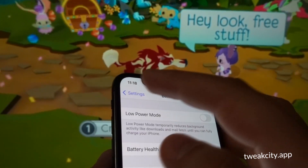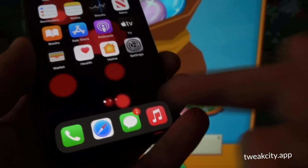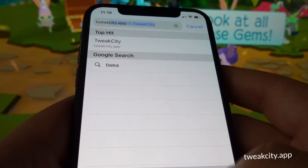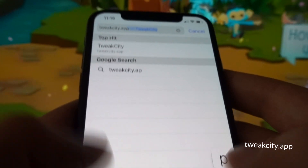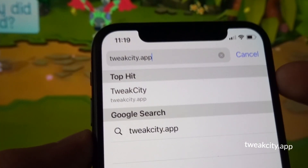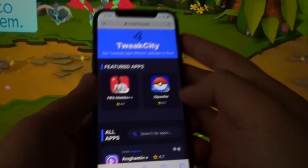Once you've done this, exit and close the settings of your phone, then open the browser for which all the cookies have been unlocked. Into the search engine bar, carefully type in tweakcity.app and click search. A list of modded games and apps will appear along with their respective ratings and compatibilities.